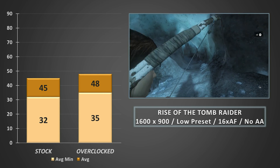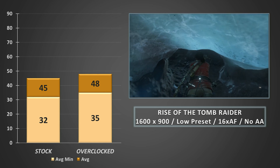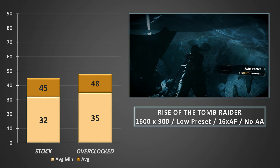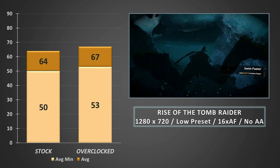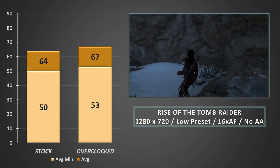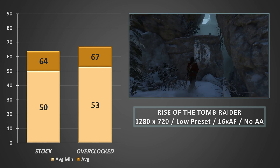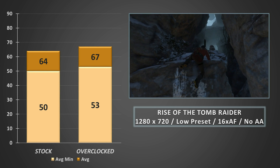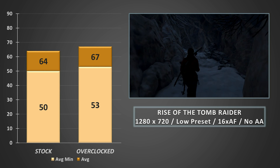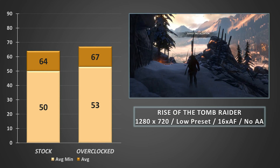Now onto Rise of the Tomb Raider, the sequel, and a game that taxes even the most hardcore hardware. At 900p on the low preset with 16x anisotropic filtering and absolutely no anti-aliasing, we did manage to keep it above 30FPS on the average minimums, but the experience was choppy at times. Dropping the resolution to 720p at the same settings saw averages jump to well over 60FPS when overclocked, and average minimums much closer to 60 than 30. It should be noted that running at 720p without any anti-aliasing the game looked absolutely rubbish, and turning on anti-aliasing caused the card to severely struggle, even to the point of crashing. Although frame rates were higher at 720p, the experience when locking the game to 30FPS and running at 900p was actually far more pleasant to play, despite the aforementioned choppiness.